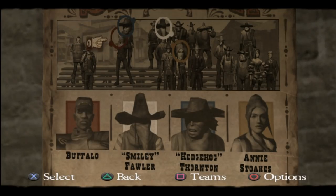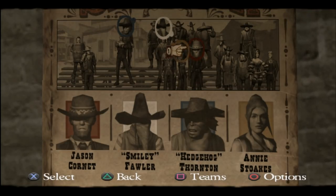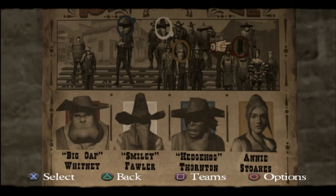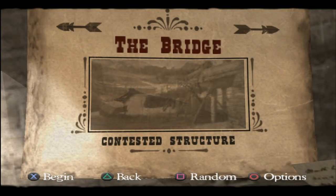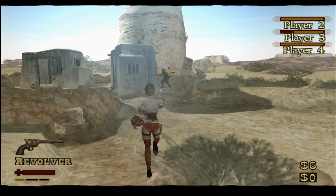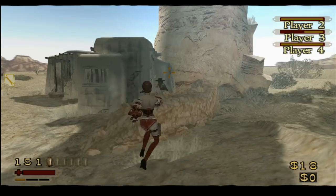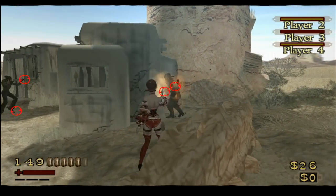Characters for Showdown mode in Red Dead Revolver are unlocked through the story mode, either by getting excellent ratings in the missions or by buying them through shops throughout the game. This goes for locations as well, making replaying missions in Revolver feel pretty rewarding. Rockstar would decide to change the series formula moving into Redemption. As good as Revolver is for an arcade spaghetti western, this was 100% the right choice.